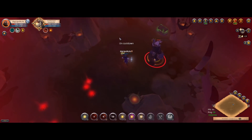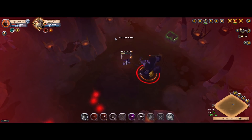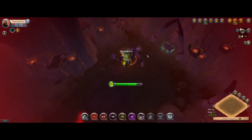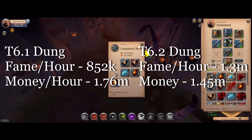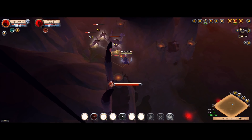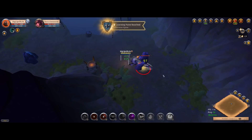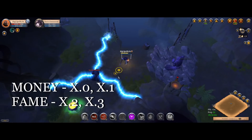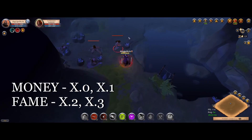The next thing to look at is the enchantment of the map you're doing — point ones, point twos, point threes, or flat point zeros. The general rule is that the higher the enchantment you go, the better it's going to be for fame and the worse it's going to be for money. For example, when I did 100 tier 6.1s versus tier 6.2s, the 6.2s were significantly better for fame but also significantly worse for overall money. The cost cutoff seems to fall between point one and point two, so if you want to focus on money I'd suggest flat or point one maps. If your focus is fame, go for point two or even point three maps if you really don't care about the money.